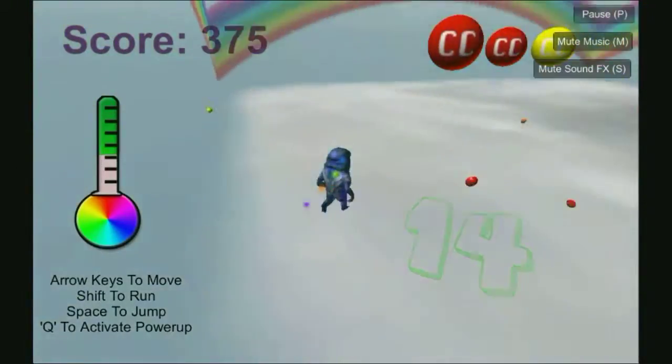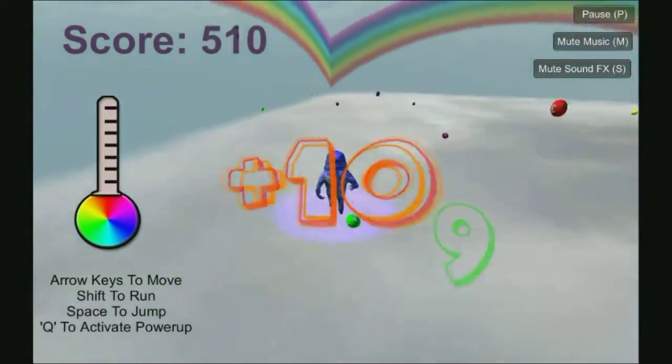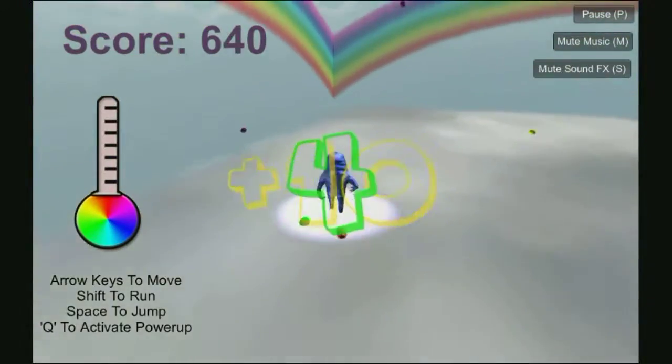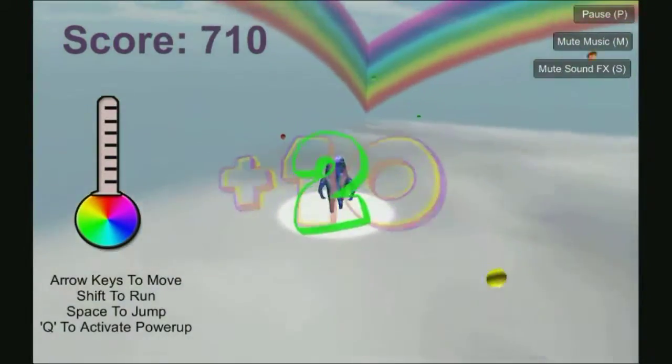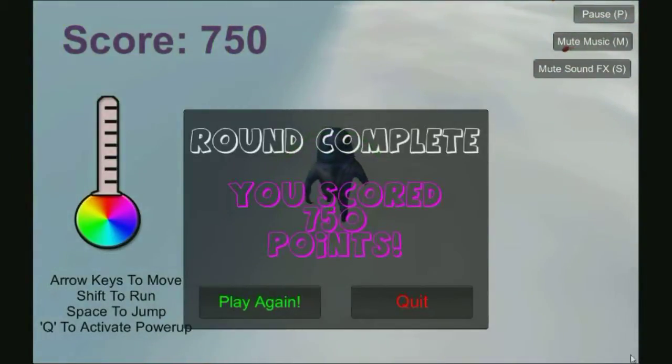Red, red. Red, yellow. Got it. We got the power-up — candy suction is good. I feel like I'm being stalked by things. 750 points.